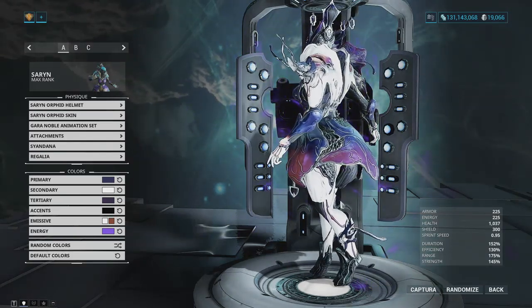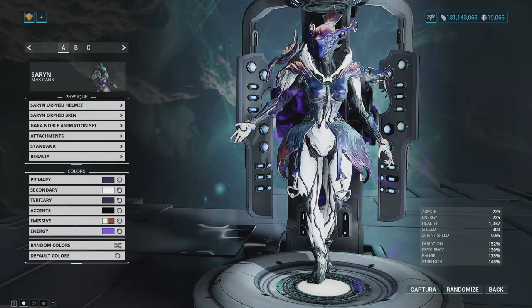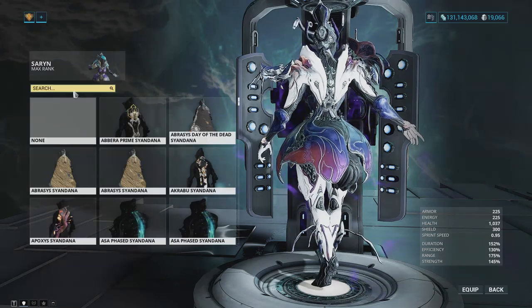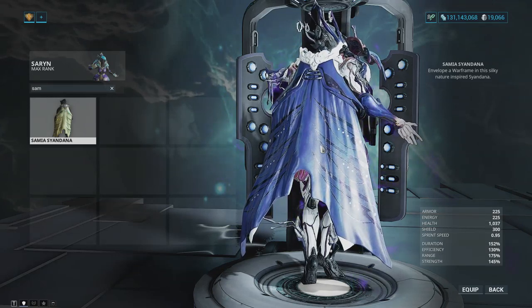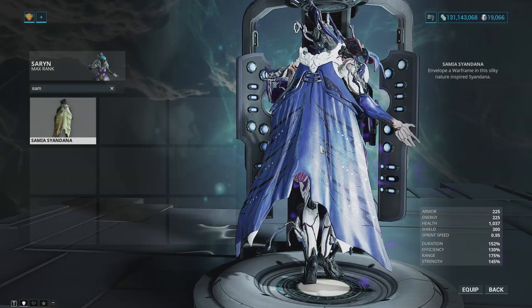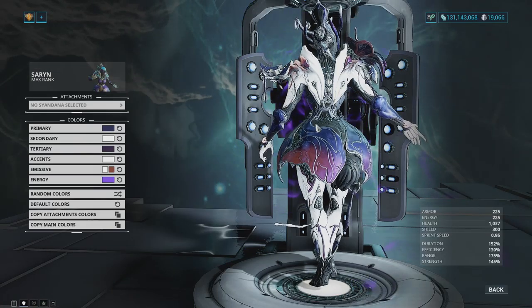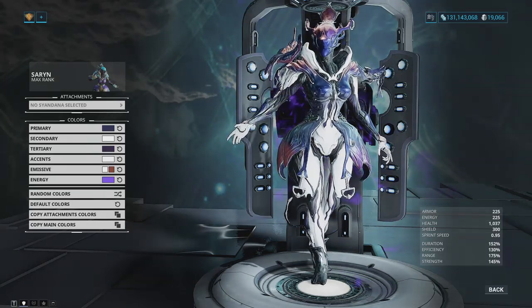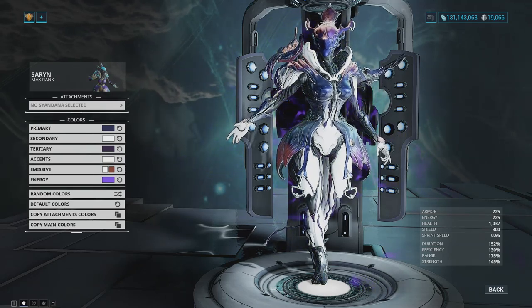The leg pieces also work well with this skin, which is cool. Embolist armor is of course included in this bundle, and there's a Saryn Noggle too. I didn't end up putting on the Samia Syandana because I don't think this skin really needs one, but it is a decent Syandana — it's the only good non-TennoGen cape option. Personally, I just like the dual color skirt thing this skin has going on, and you can't really see it if you equip that Syandana.